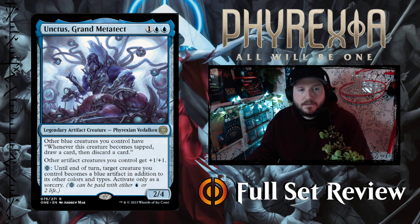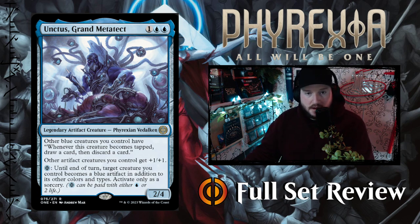Then we've got Unctus, Grand Metatech — one blue blue for a 2/4 Phyrexian legendary artifact creature. Other blue creatures you control have: whenever this creature becomes tapped, draw a card then discard a card. Other artifact creatures you control get +1/+1. And for one blue Phyrexian mana, until end of turn target creature you control becomes a blue artifact in addition to its other types, activate only as a sorcery. That's not bad — I feel like there's some fun to be had with Unctus, I just feel bad about the name.